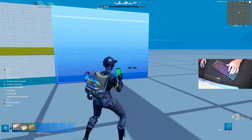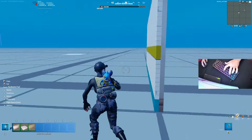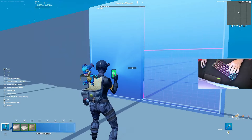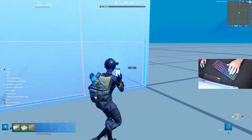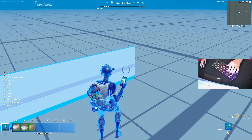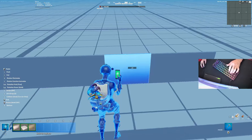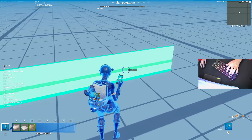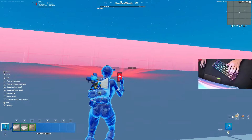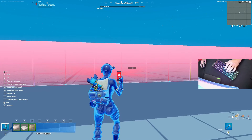I like to go seven by seven — that works the best for me. Really, anything works: you can do a six by six or seven by seven, it all kind of depends on what you want. Once you're done with that, you can select all of them by clicking R on keyboard, or a different button on controller, and select all of them.